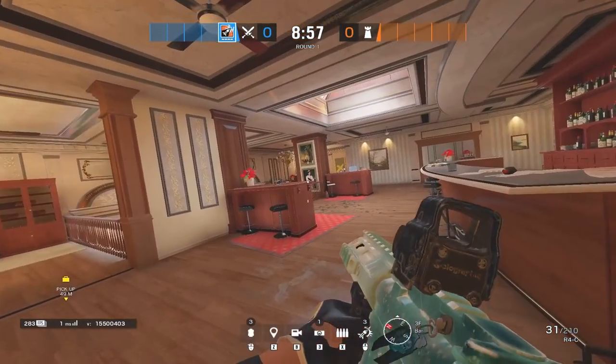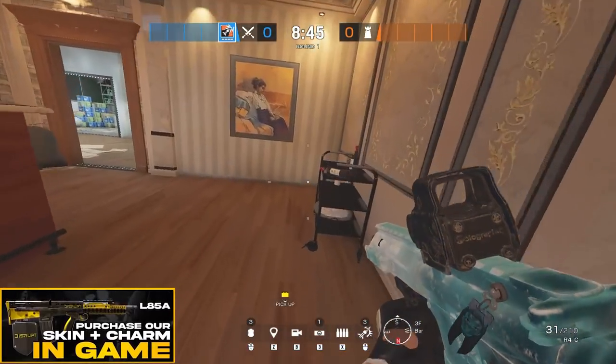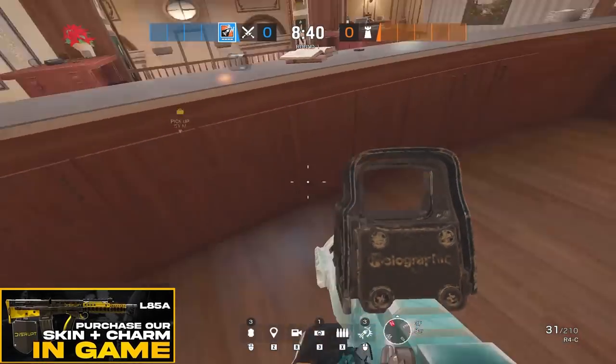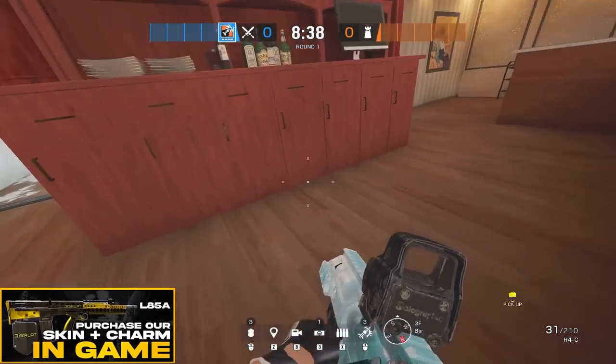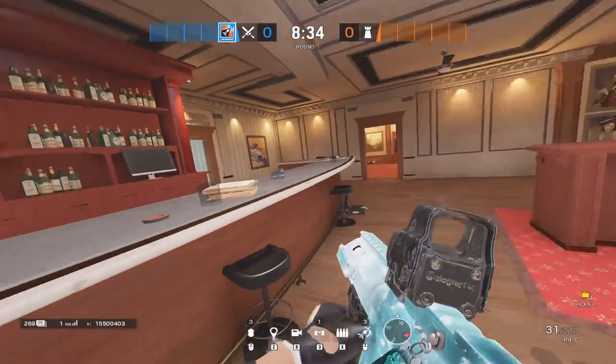We're going to start upstairs in bar. When you enter, this would be called cart if somebody was tucked in this corner. This entire part — if someone's on the inside of the bar, it would be called inner bar. If they're on the outside, it would be called outer bar.